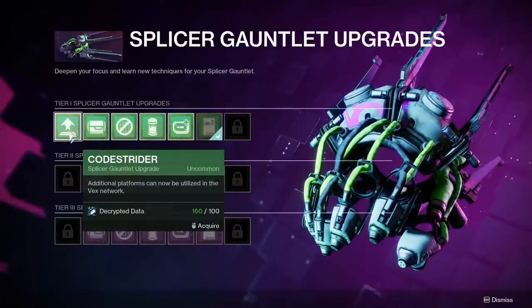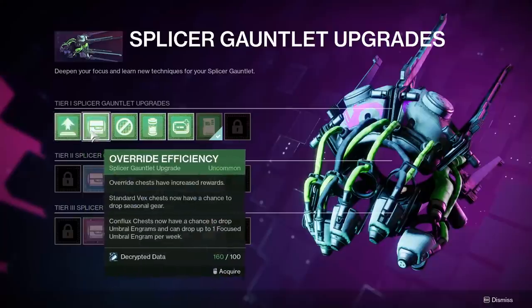CodeStrider: picking this will allow new platforms to appear in the final jumping puzzle room of Override. If you struggle with jumping platforms, you could take this, but honestly, don't bother. Number one, I think the jumping puzzle is something everyone can quickly learn to do without dying. And number two, even if you're bad at jumping puzzles, when any guardian gets to the final boss fight room, you will get brought forward to the boss fight room too. So why bother? It's not like you're gonna get locked out.